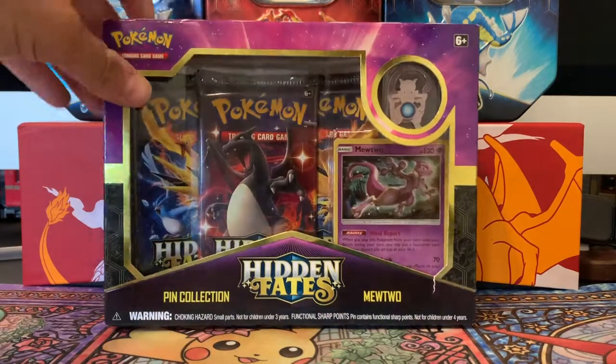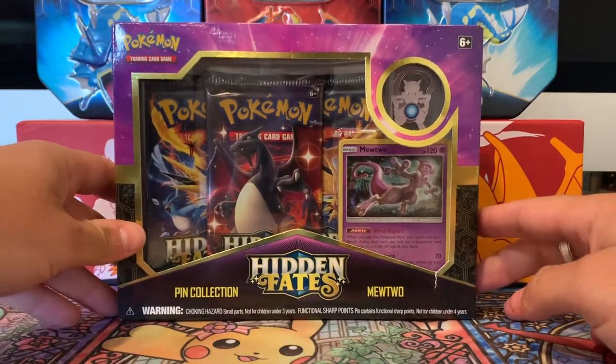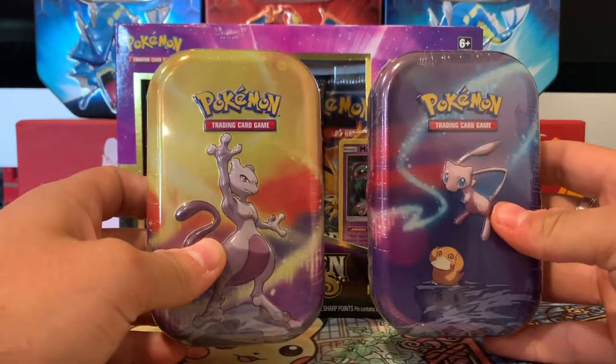What's up, Pokemon fans? So today we have one more box of Hidden Fates, one more Mewtwo pin collection, and we also have these two random Mini Tins, Kanto Tins.